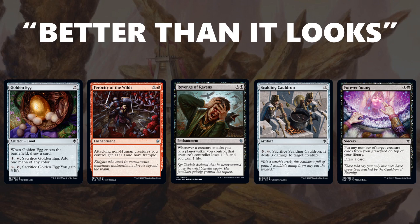Next is Forever Young. This card really does work against mill decks, is just a nice grindy tool for black decks to give yourself a lot of card draw, and it's one that every black deck pretty much wants one copy of. It plays out much better than it looks initially.